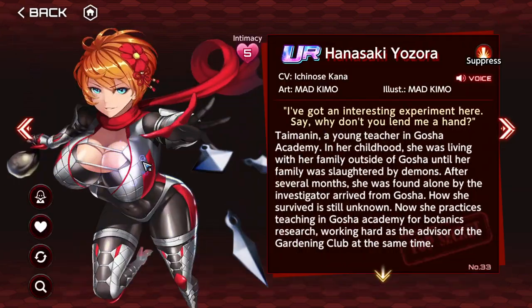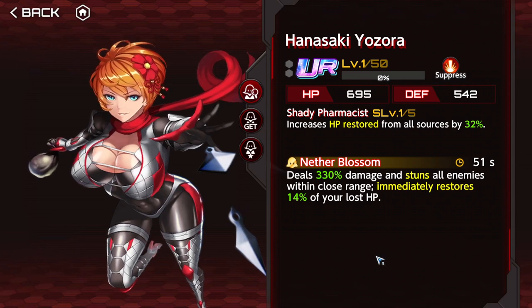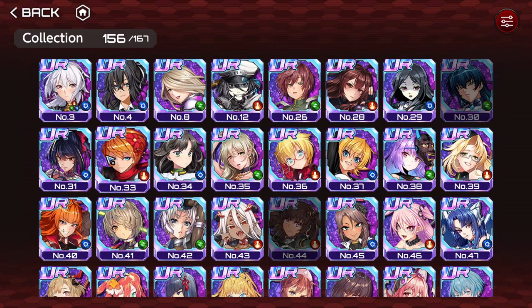The next supporter is Yozora. Yozora is also generally good and usable, but it's not the best for VR or extreme challenging content. It helps to have HP recovery on challenging content — it increases survivability — but you can do the same with damage: if you don't allow the enemy to hit you and kill them, you're not going to receive damage. It's a good supporter, but something you want to replace in the future. It's a very old supporter, so if you have it, you've probably already replaced it.